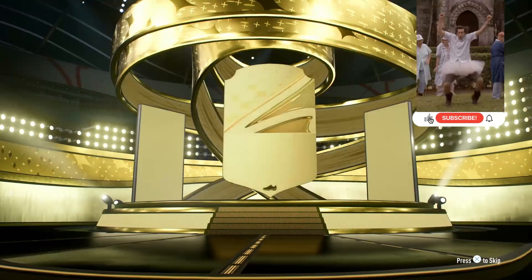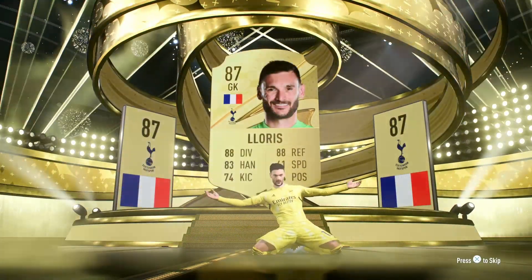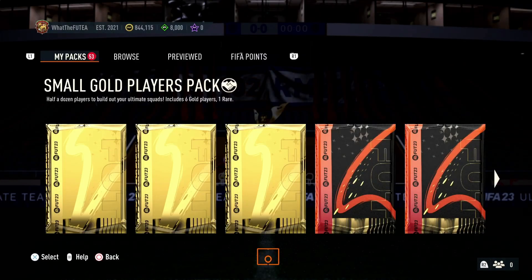Okay, we'll take an 87 — that's nice. An 87 and two 83s isn't the best, but a walkout in each pack, I would be happy with. Come on.